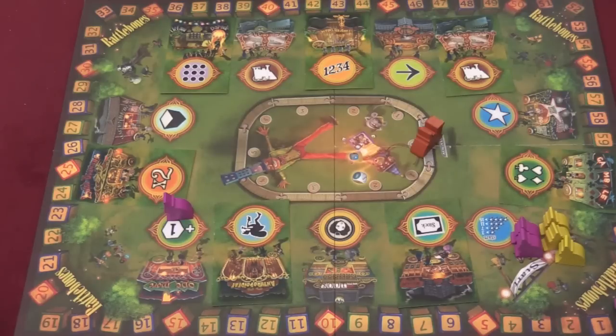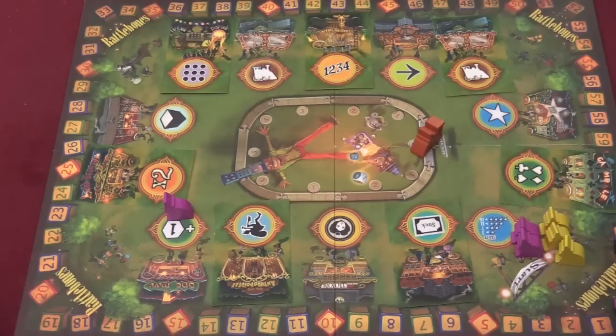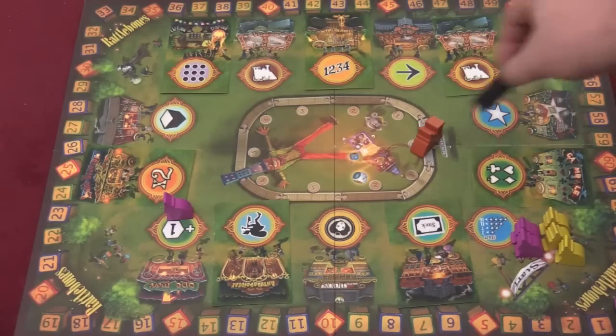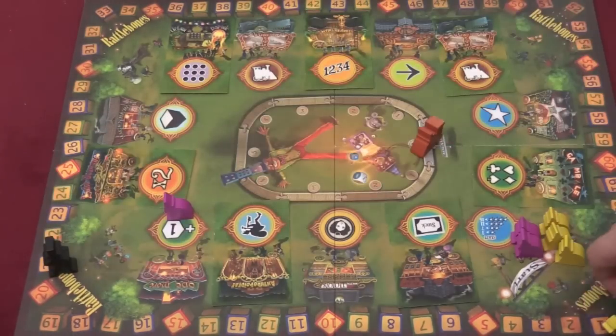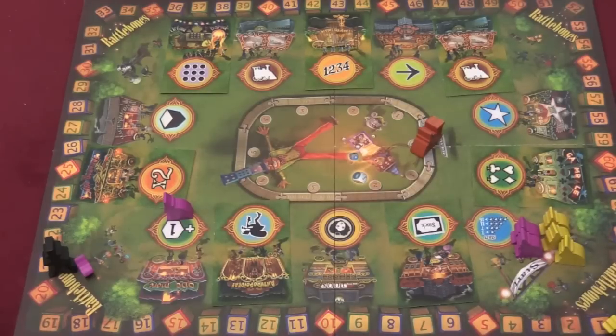Mr. Rattlebones — any time you roll him, you have to move Mr. Rattlebones one space. He starts in space 65 and moves slowly around the board. Any time you roll Mr. Rattlebones on the gambling die, he also moves. If at any point he meets one of the figures moving around the board, the game ends and whoever has the most points wins.